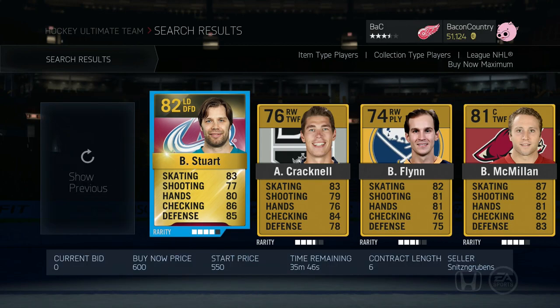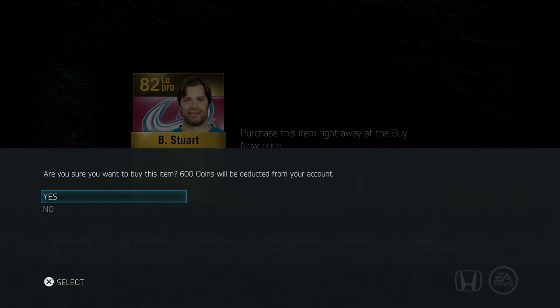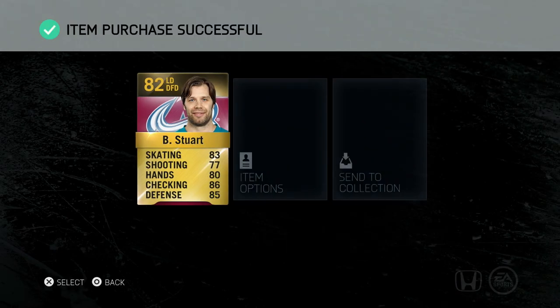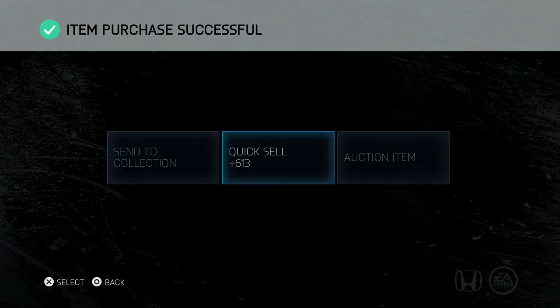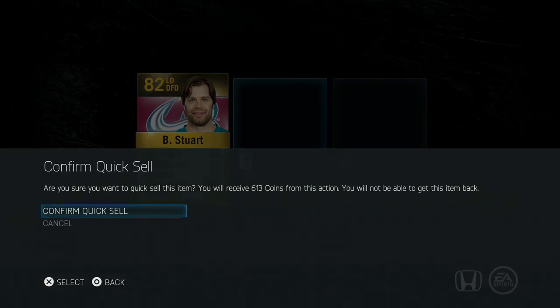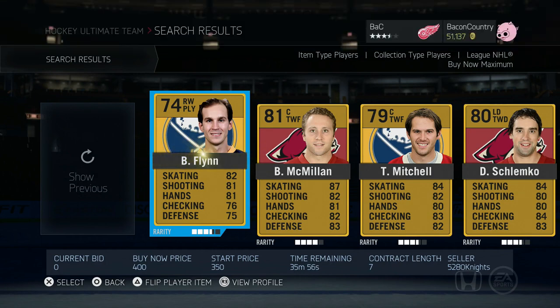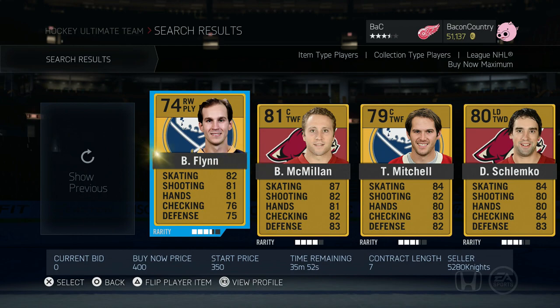Now another way to make quick coins when you don't have a whole lot of coins is the quick sell method. Just knowing what cards quick sell for can make you a ton of coins really fast — it's instant. So I buy Brad Stewart for 600 coins, I quick sell him for 613. I didn't make much profit, but it was 13 easy coins. If I would have seen him for 400, that's 213 coins. Learn what they quick sell for — easy coins.